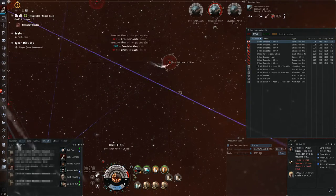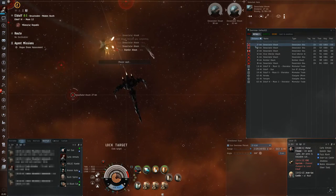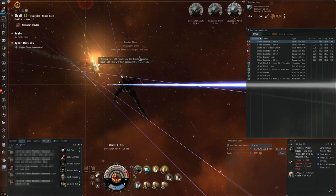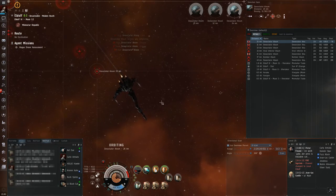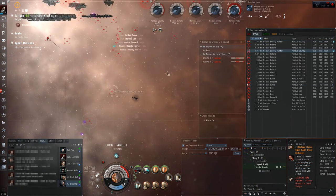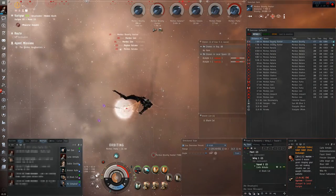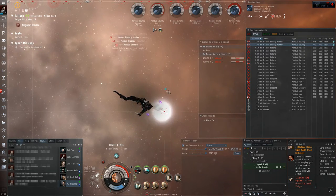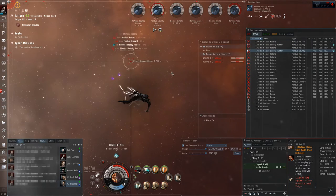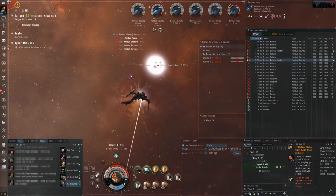Defender missiles could become useful in PvP in a very niche role against other missile boats, but if you are facing a ship fitted with turrets, defender missiles will be useless. Auto-targeting missiles can be fired without a lock and will automatically hit the closest enemy, at the expense of slightly less damage. They can come in handy against NPCs if you get jammed during a mission, since you don't need to lock a target to shoot them, though they may not hit the intended target. Keep them in mind if you have trouble against NPCs with jammers like Caldari Navy or Guristas Pirates.